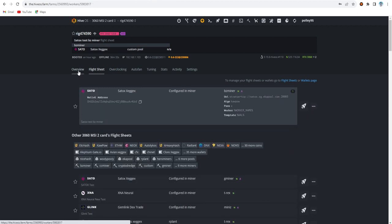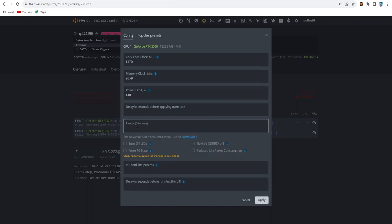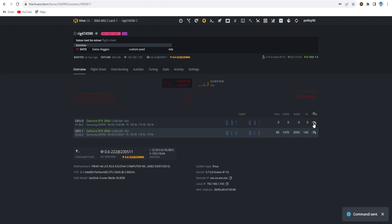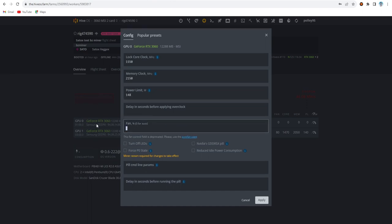Now let's go to the overclock settings. For my V2 card I set the locked core clock to 1470, memory clocks to 2050, power limit the same as Hashrate.no recommends, and fan speed around 80. The Hashrate.no recommended settings are core clock offset 200 and memory clocks 2000, but with those settings my GPU crashes. For my V1 card I set the locked core clock to 1550, memory clocks to 2150, power limit around 148, and fan speed also around 80. Apply the changes.